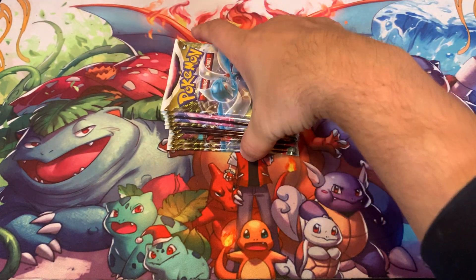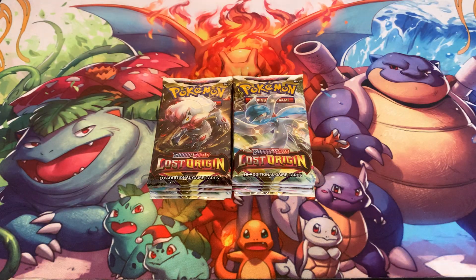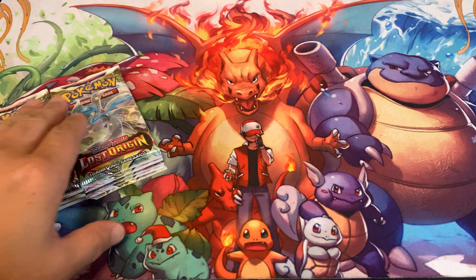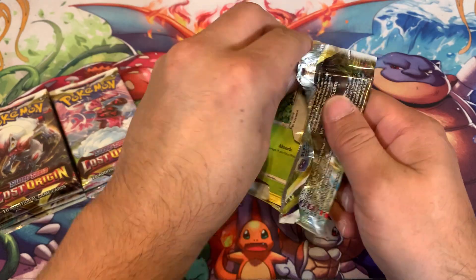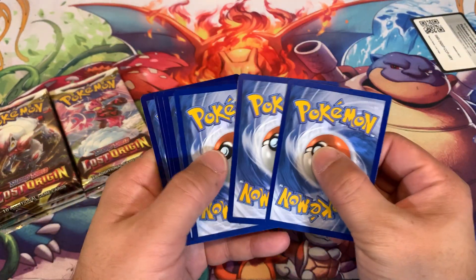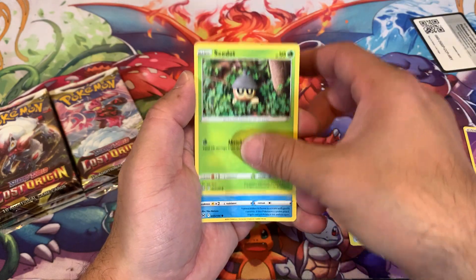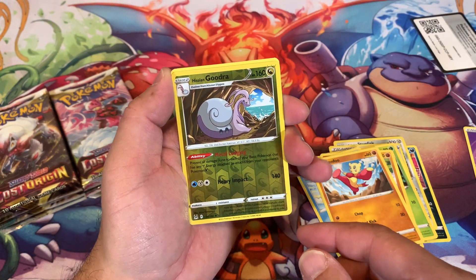What's up YouTube! Today we're going to crack open these 10 packs of Lost Origins. We're still chasing after a lot of the alternate arts - Giratina, we're looking for you! We're coming for you, so watch your back. It's been a little bit since we've opened Lost Origins on this channel. These are all coming out of a sealed booster box. I opened some already with my daughter and this is what I had left over, so let's crack open the rest of these packs - chasing after the Giratina or the Aerodactyl.